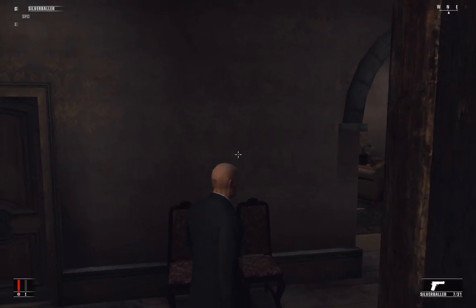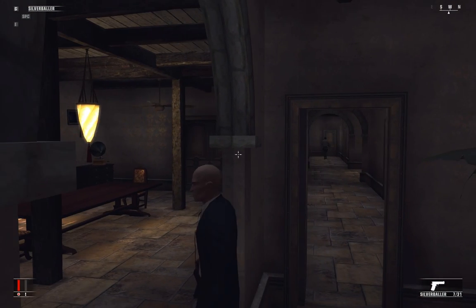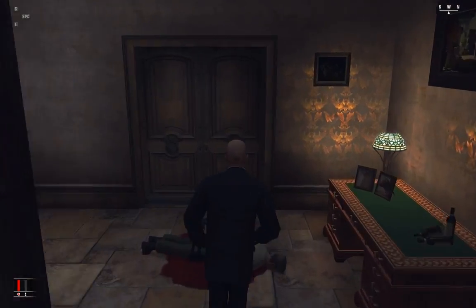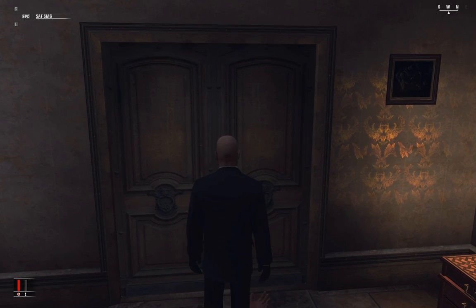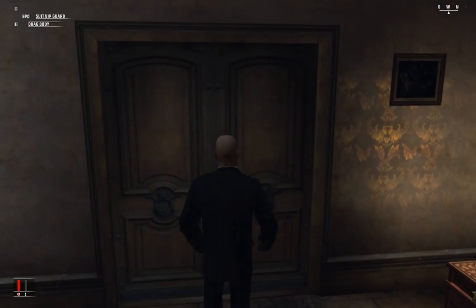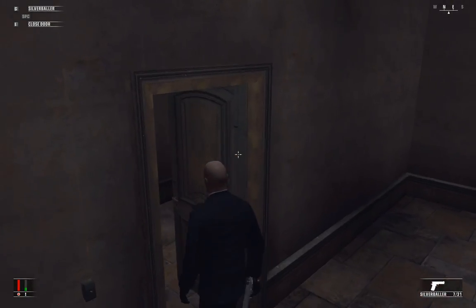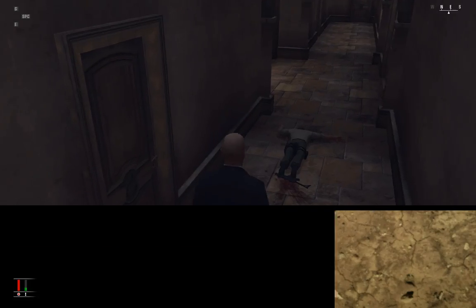There's one more guy on the ground floor here I want to get rid of. He's all the way down at the other end of the hall. If we run down the hall on the outside, the guards upstairs will see us. Let's get this guy's SMG — it's not silenced, but it'll help us a little later on once the firefight starts. And he's hiding the gun behind his back, so I know the guard's close. There he goes. Let's pick up his gun, too.